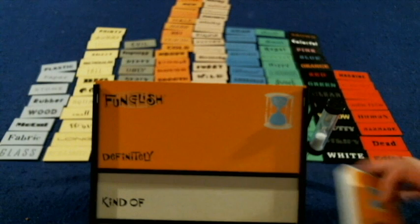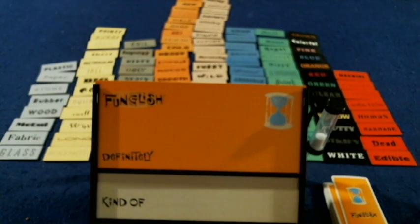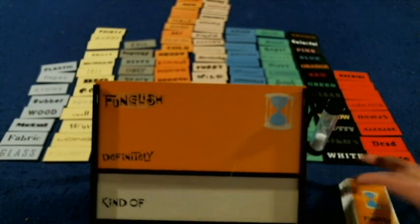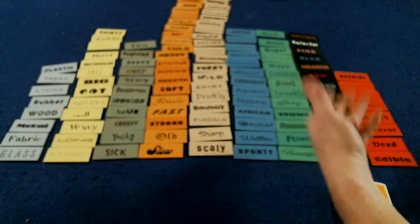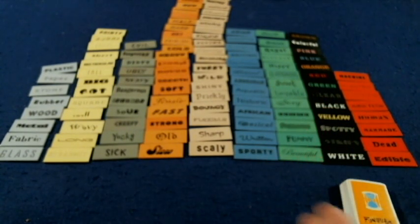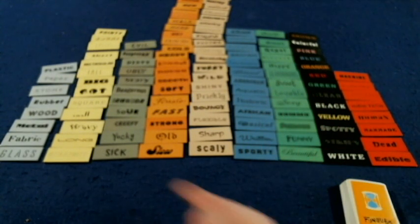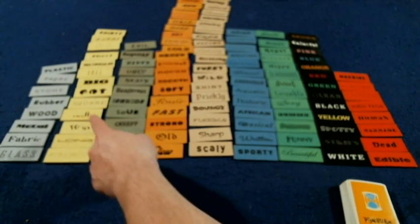In Funglish, you're going to take turns being the guesser. You're going to be trying to get people to guess various different words that are on these cards, and each card has six words on it. You do that by looking at all these adjectives, which are separated into different categories. One category has colors, colorful, clear, and stripey. Another has beautiful, funny, famous, yummy, sexy, lovable. Over here you've got sick, yucky, creepy, sour, illegal. You've also got big, fat, tall, small, weighty.